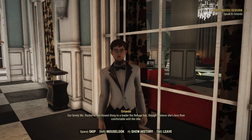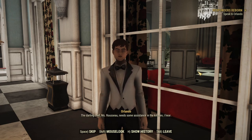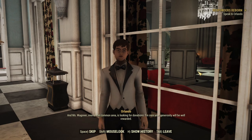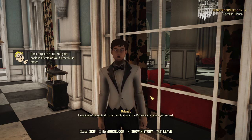"Our lovely Ms. Rucker is the closest thing to a leader the Refuge has, though I believe she's less than comfortable with the title. The darling chef, Ms. Rousseau, needs some assistance in the kitchen, I hear. And Ms. Wagner, over in the common area, is looking for donations — I'm sure your generosity will be well rewarded. When you are finished with each of them, I recommend you speak with Mr. Skippy Rorich, the pit union representative. I imagine he'll want to discuss the situation in the pit with you before you embark."